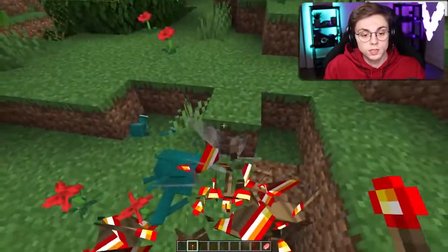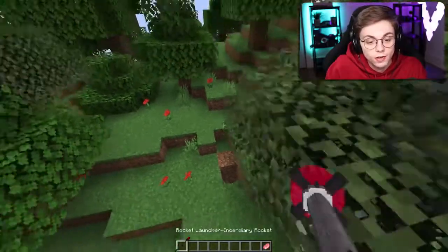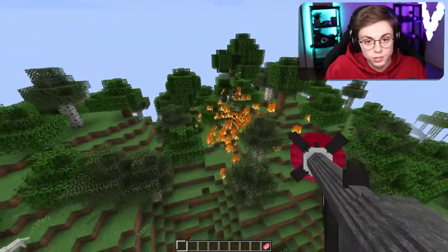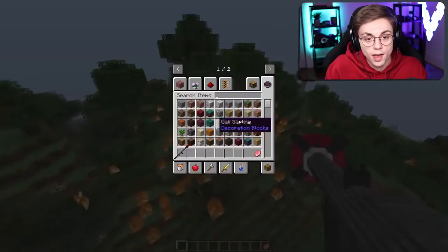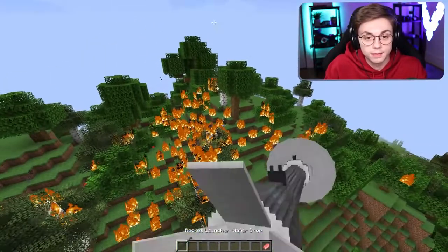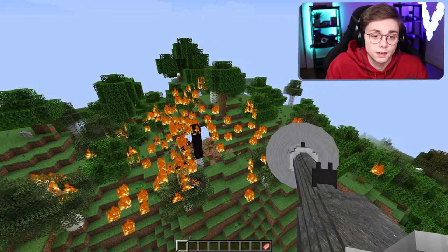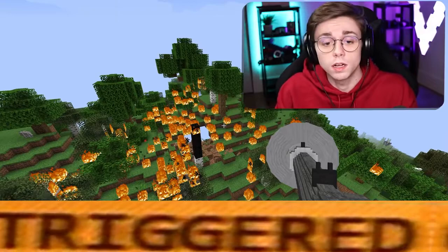I don't actually know what these statues do - I don't get it. Why did they add them in the game? Incendiary rocket launcher - wow, that is not at all what I expected. Water drop rocket. Don't tell me it's gonna crash. Nothing happened, nothing even happened. Something is happening... the game crashed.